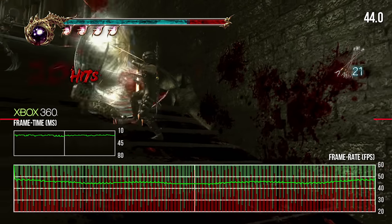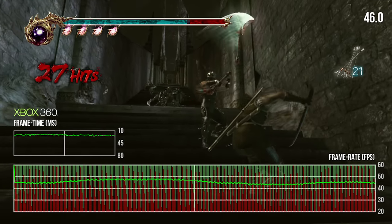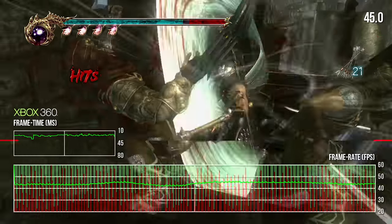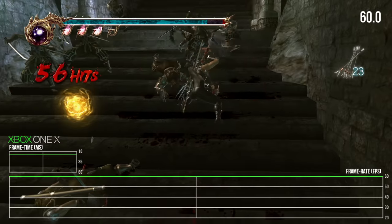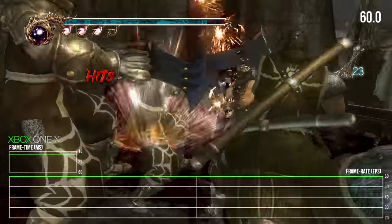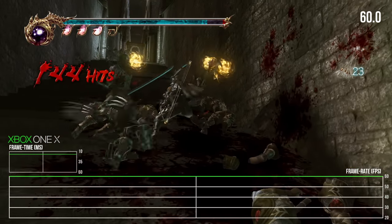Unfortunately, all of this leads to some serious performance issues on Xbox 360 with plenty of torn frames. The battle on the stairs in chapter 10 is especially well known for this — the game simply floods the screen with enemies in huge numbers. This is the patched version of the game too, which reduces the count slightly from the unpatched original. Even still, all these enemies take a toll on the poor Xbox 360. On Xbox One X, however, the answer is a resounding yes — performance is now basically locked to 60 frames per second throughout.